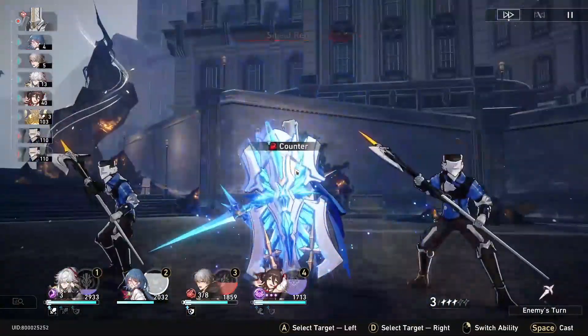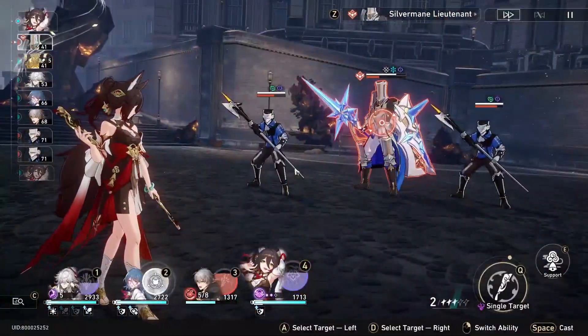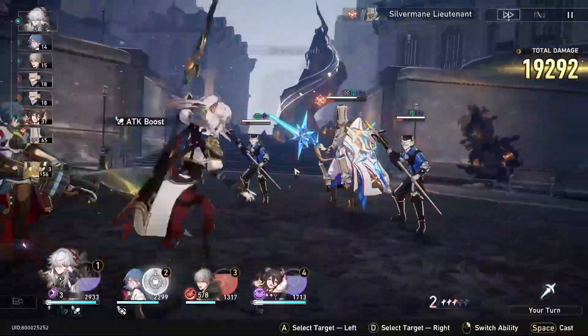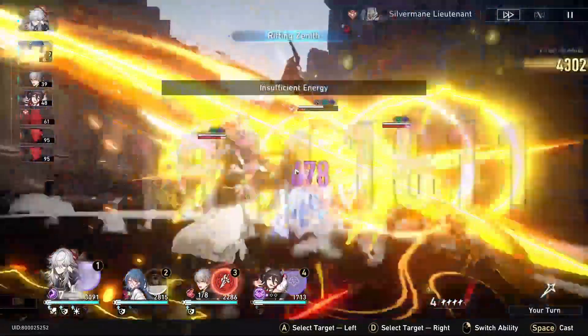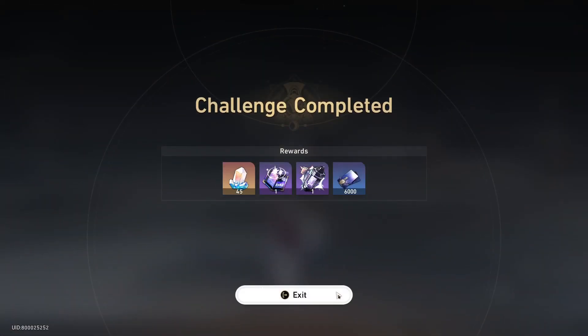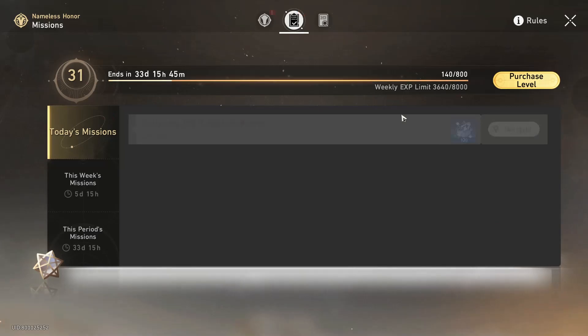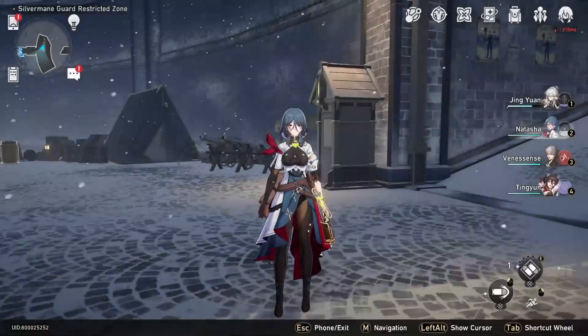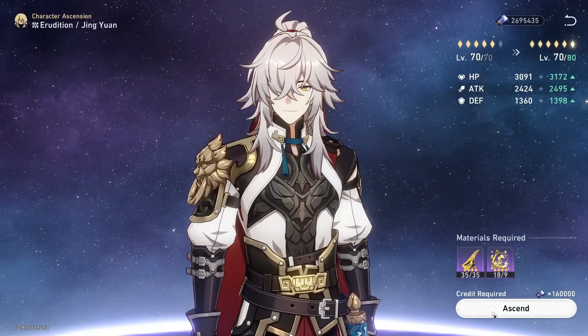I'm going to do further testing, but I wanted to share my first experience. Moving on to boss materials — we unlock the final tier for farming boss materials. I don't have runs done yet, but based on the previous tier giving four per drop, my assumption is five boss materials per drop. It takes about 35 to ascend a character from level 70 to 80, so roughly six kills. It's fine — farm it if you need boss material.